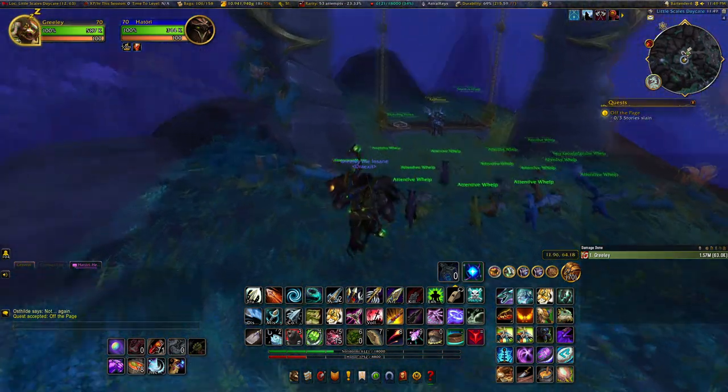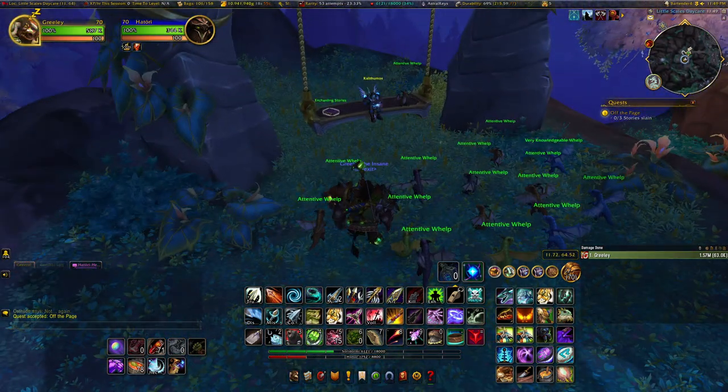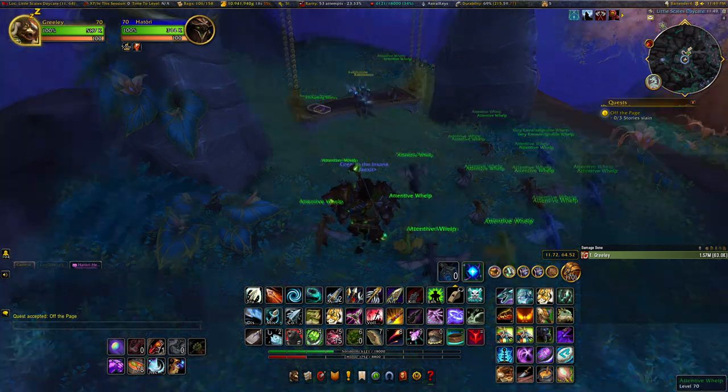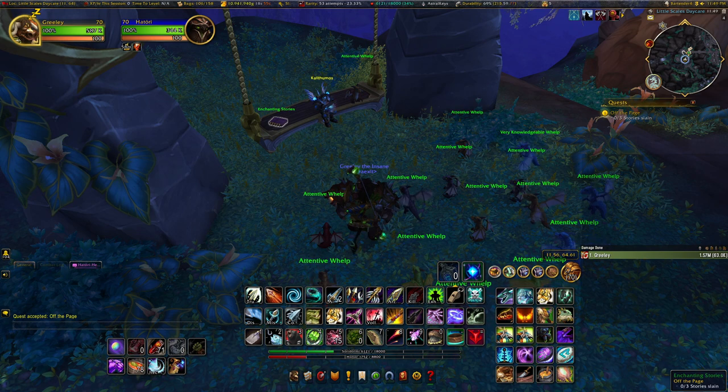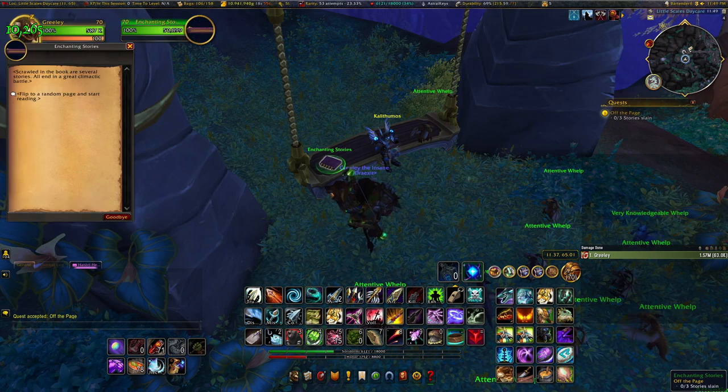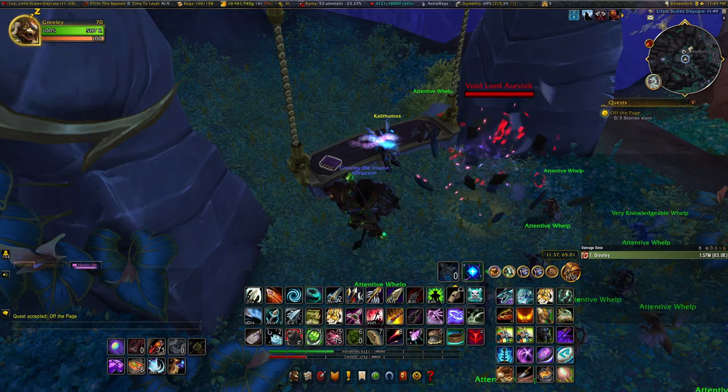So let's go ahead and come over here to the Enchanting Stories book. This is how we're going to actually summon the spider. There are about four or five different options from this book, and one of them is going to be Osthildi — I think I'm saying that right, I'm probably butchering it — which is one of the undead ladies from Waycrest Manor, and she will actually spawn the Skitterer.